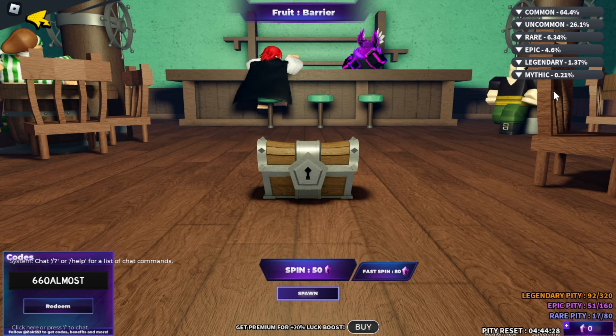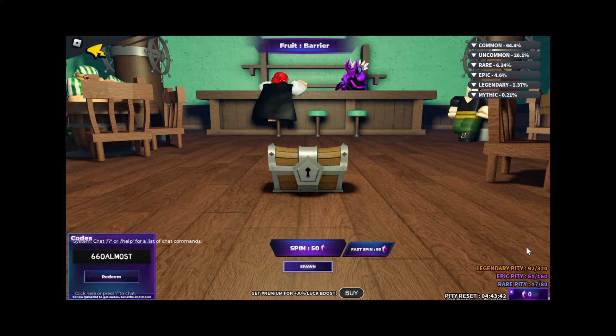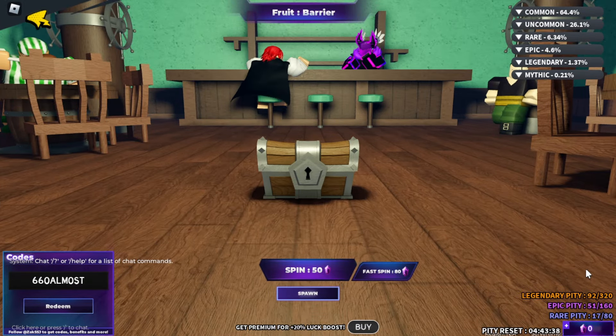Before I quit one of my fruits, let me talk about the pity system. My legendary pity is 92 out of 320, my epic pity is 51 out of 160, and my rare pity is 17 out of 80. Every time you spin a rare fruit, the rare pity resets — same for epic and legendary. If you reach 320 spins without a legendary, the game guarantees you one. You can even get a mythical on a legendary pity, though it's very rare — I've gotten a Leopard fruit and an Ope-Ope fruit on legendary pity on stream before, but most likely you'll get a legendary.